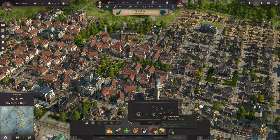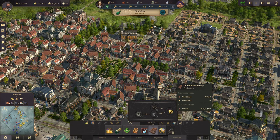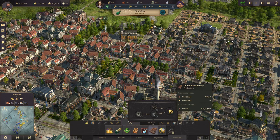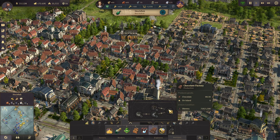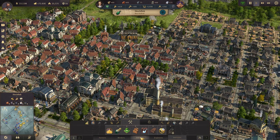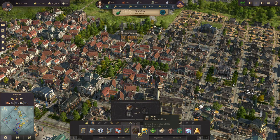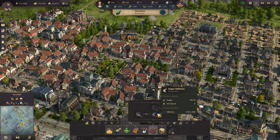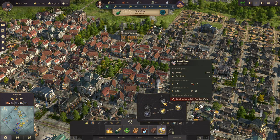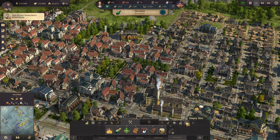Some things require the New World. Chocolate, for example, for investors can only be made in the New World, and it requires a certain number of New World residents to unlock that building. So you do have to level up both the Old World and the New World to unlock everything. The stuff for engineers and artisans you'll get pretty early on, but investors is where it gets more complicated — you need a lot of New World residents to unlock things like cigar manufacturing and chocolate manufacturing.